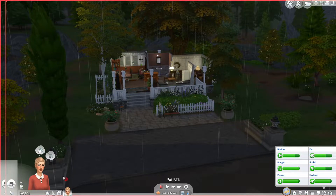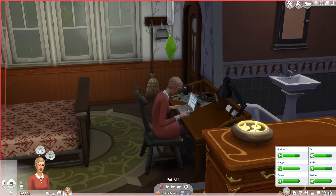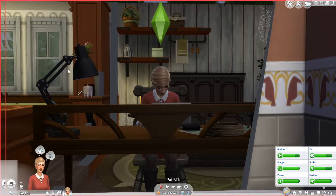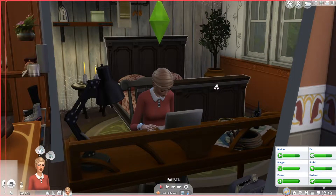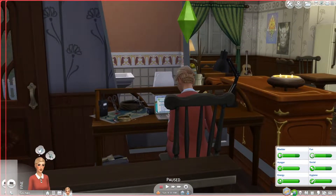Speaking of my sim, let me tell you a little bit about her. I'm really excited for her story. I had no idea what I was going to do with this LP — I was trying to think of a backstory or plot for weeks. Then I launched the game, went into CAS, did the little quiz, and it spit out the sim you see here. I used the story feature to create her, and from that I developed her backstory. Without further ado, let me introduce you to Ren Snow — or at least that's what she says her name is. Ren Snow is a criminal who works with organized crime.